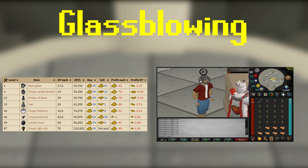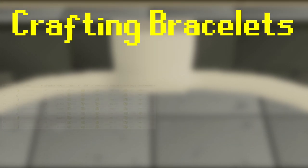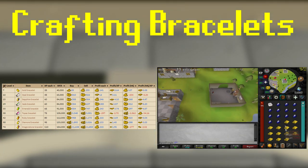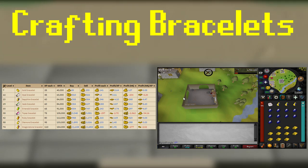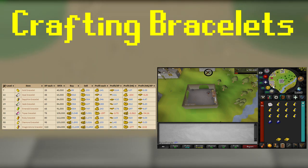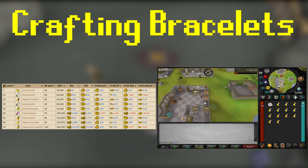Another alternative, which I see free-to-play people, Ironmen, and normal players do, is crafting bracelets — and that's because this actually can make you profit, and pretty decent profit as you can see on the chart here. Starting at level 7 you can do Gold Bracelets, all the way to 74 you can do Dragonstone Bracelets. You have to be careful doing niche stuff like Jade Bracelets or Opal Bracelets, because they might not sell right away. The XP rates go from about 40k XP per hour at level 7 all the way to 154k XP, and it's pretty AFK. You just use the Edgeville Furnace, or if you have Song of the Elves, you can use Prifddinas.